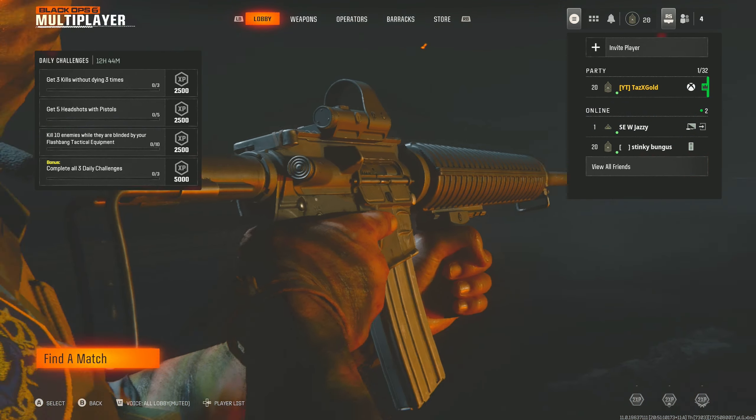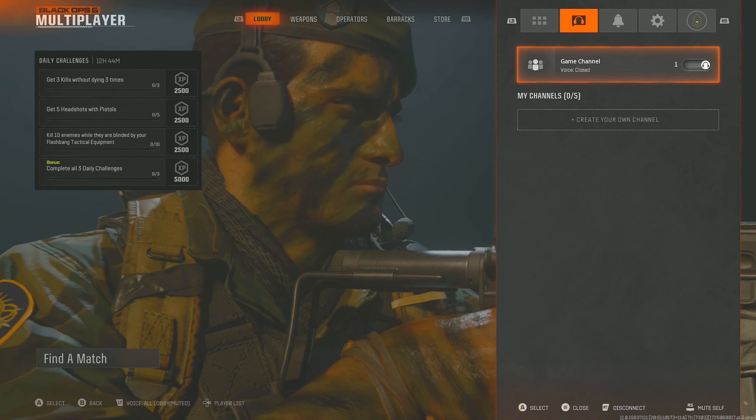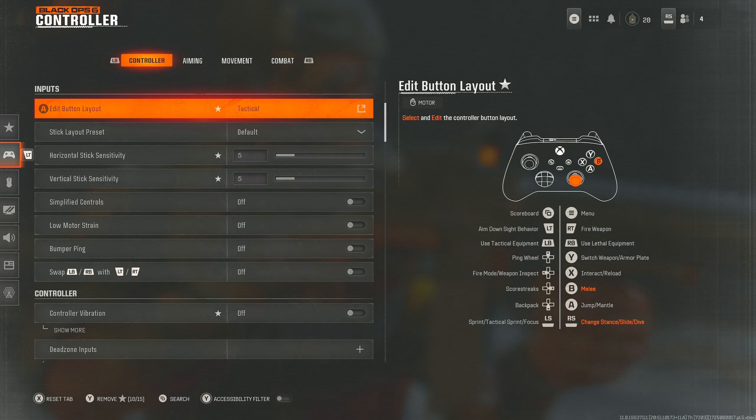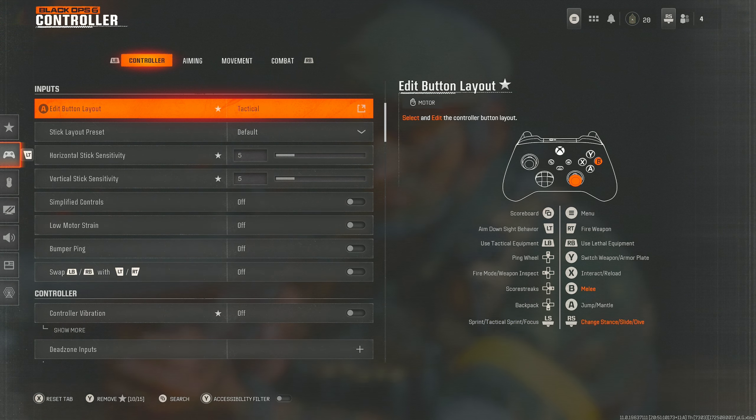I'm going to get into it and share all the important Black Ops 6 best settings. I've put a considerable amount of time into the beta and can comfortably tell you what the best settings are so far. Obviously this will probably change for the launch date depending on how the game gets updated from the beta, but these are my settings for now — covering sensitivity, movement, and everything important.